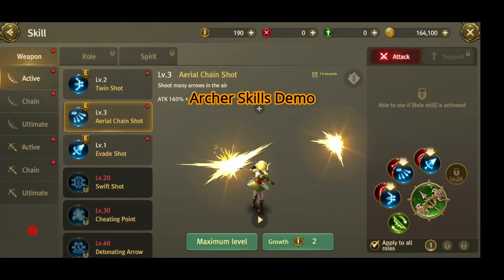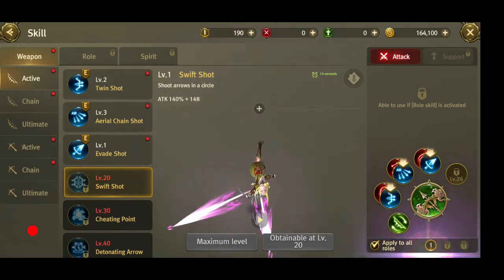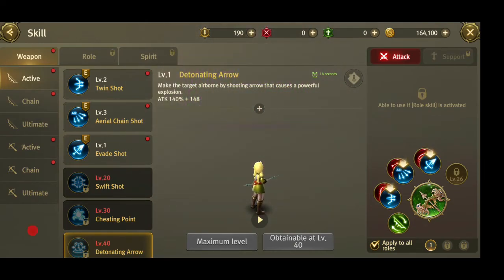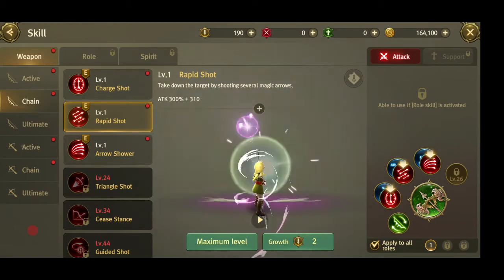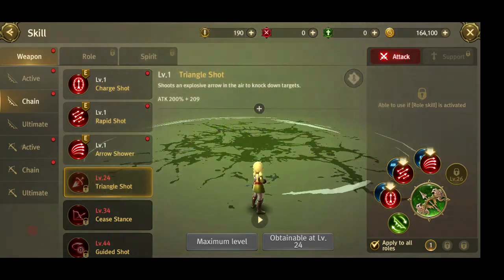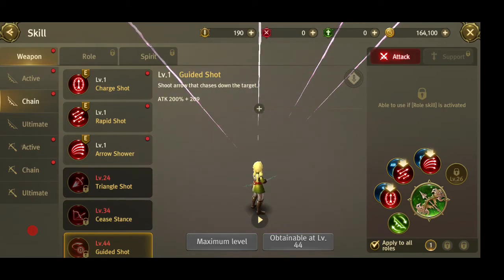Now the archer class — the long distance weapon is the longbow, very awesome. I actually quite like the archer class, but someone in the YouTube comments told me that if you're not good at control, you should avoid the archer class because it's very difficult in PvP combat. There's no auto-aiming — you really have to aim properly, so you might miss your mobs or your opponent very easily.